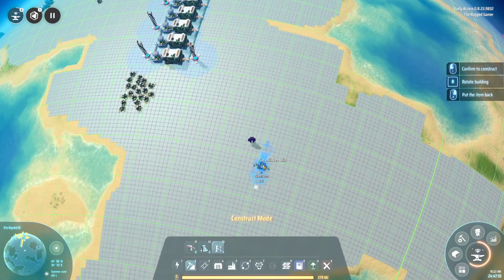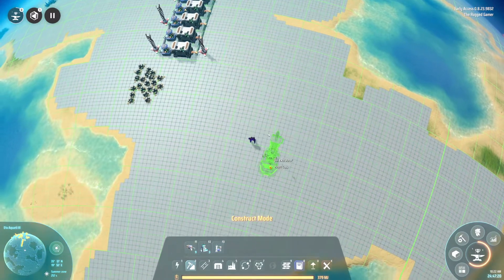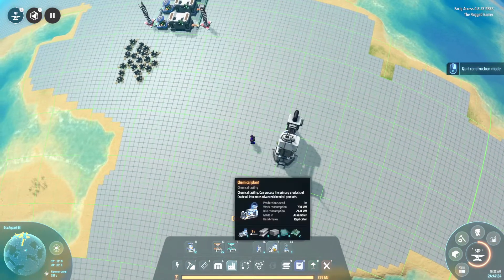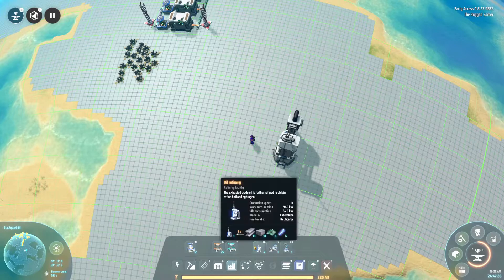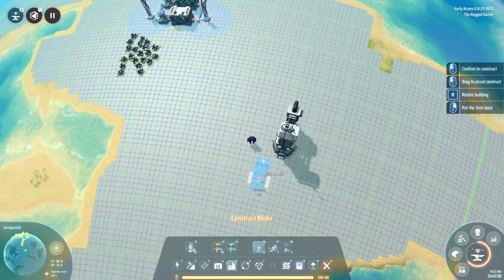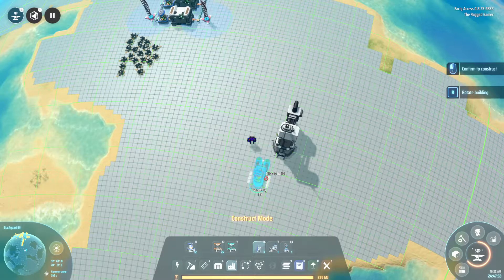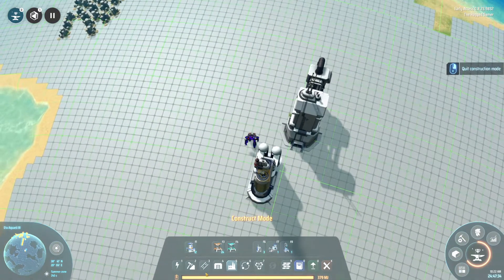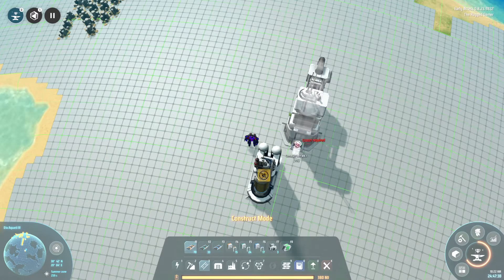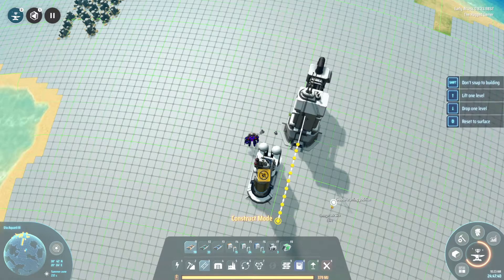For sulfuric acid, we're going to need ourselves an oil drill — an oil extractor. We're then going to need a chemical plant and also an oil refinery. So let's go ahead and get our oil refinery set up. I'm not too worried at the moment about how much this is going to take. Let's just use standard belts for now.